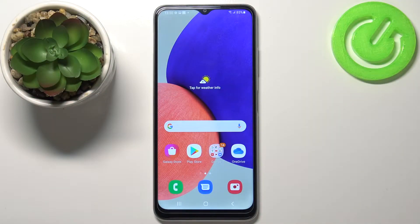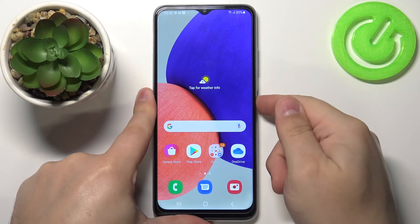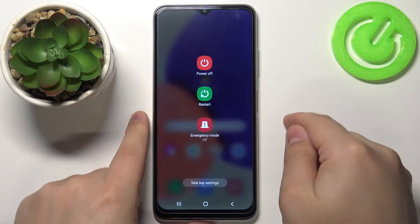Hi, in front of me I have Samsung Galaxy F22 and I'm going to show you how to enter the safe mode on this device. First we need to press and hold the power button. Keep holding it until you see this menu on the screen.